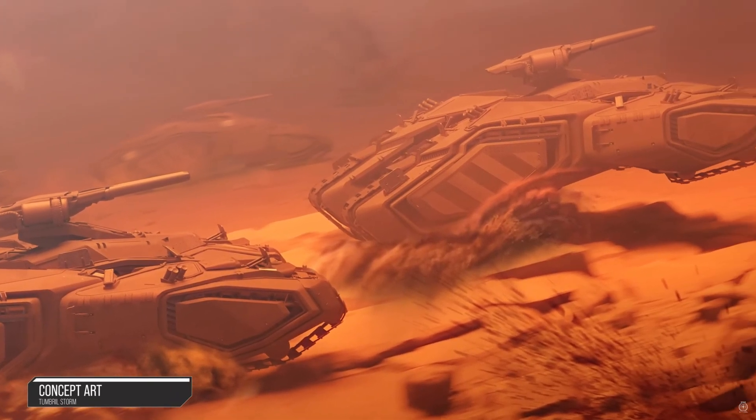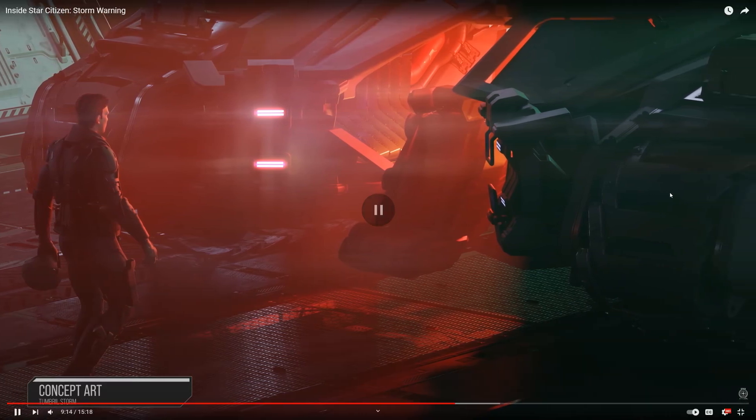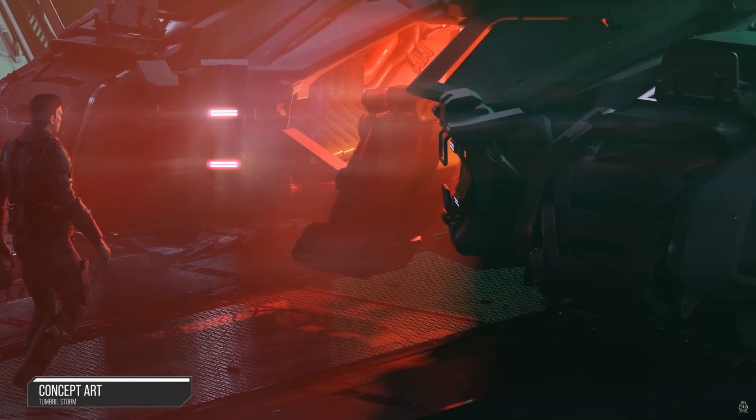The Storm is designed to support Novas in attacks. It can take on most other ground vehicles, and if you're brave, even a Nova. Notice the entry point dead center between the treads — it provides cover if you accidentally trigger the exit-vehicle option. You have cover from the sides, so someone would need to be directly facing you for a shot. Running up to engage, you can take cover behind the treads, though you'd probably want a friend or two to help.